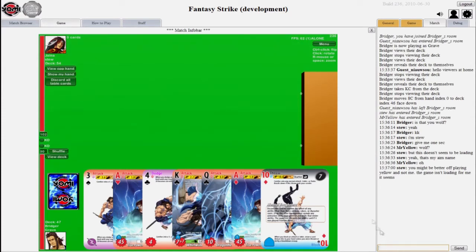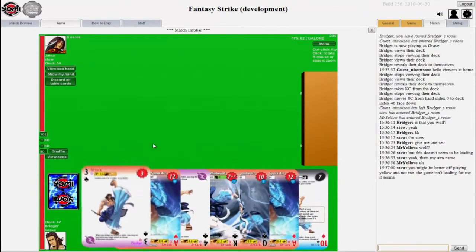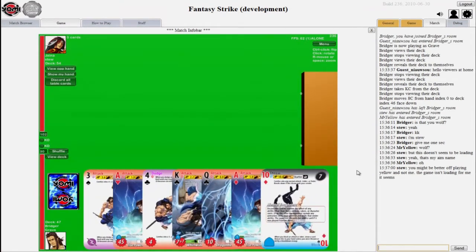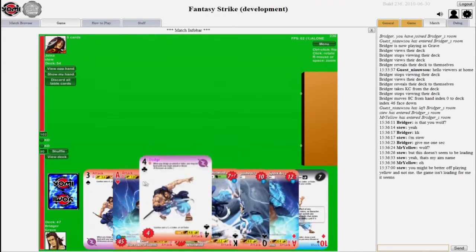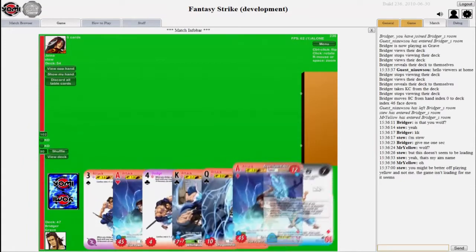As you can see, each deck in Yomi consists of a standard 54-card deck — playing cards that you'd use to play poker, etc. But of course there are some very clear differences, which we will get to in a moment.